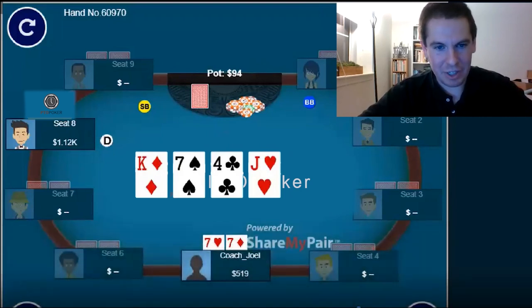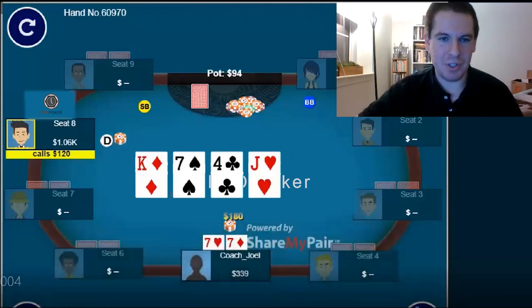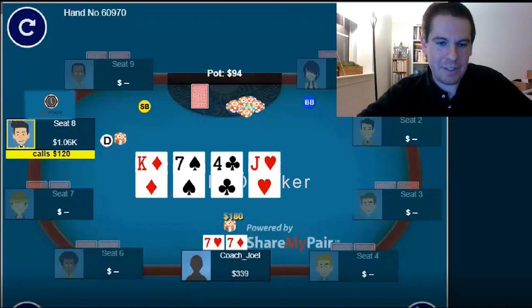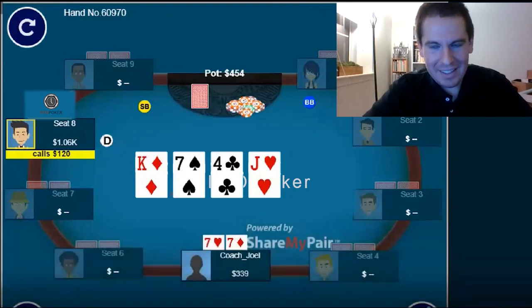My plan on the turn is to check-raise. I'm hoping that he decides to bluff with some of those occasional hands like Ace-3 or Ace-5 suited. Ace-Queen has now picked up a gut shot, and I'm hoping he stabs with those hands so I can check-raise. I'm also hoping he checked back some Ace-King, Aces, and King-Queen suited on the flop, so that if he calls my check-raise I can still go for value on the river. I do decide to check, and then the button bets 60. I carry out my plan and make it 180. The reason I choose this sizing is that once he calls, the pot is going to be 450 — I'll have a really easy river jam if that's the route I decide to go. He does call.